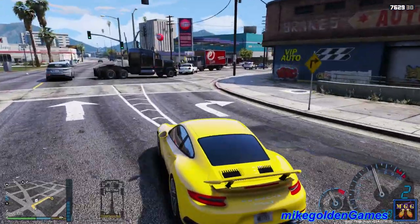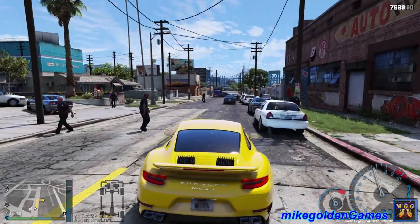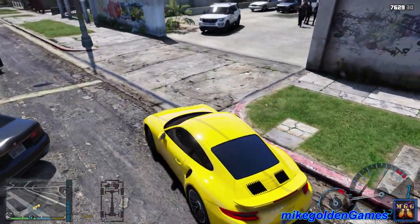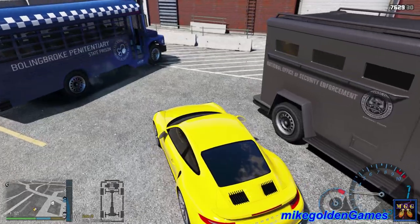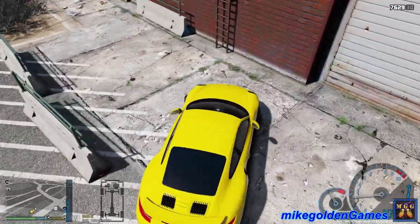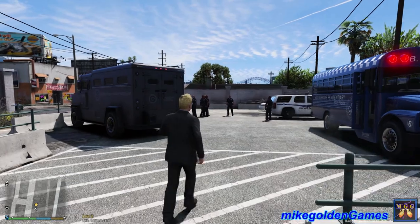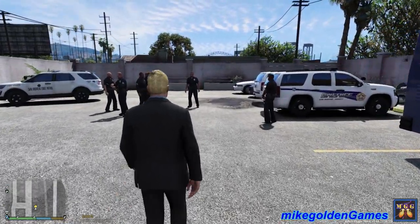We are going to take charge once we get on scene. It looks like we got officers on scene here. We're gonna go over to the command unit and take charge. Let's pull up in here — I don't want to get my vehicle hit, so I'm gonna park it behind these barriers. That looks pretty good. CIA agent Golden coming through, I'm taking charge of this.